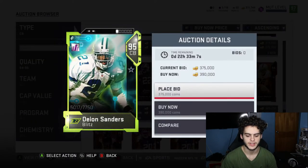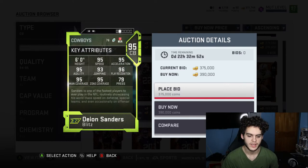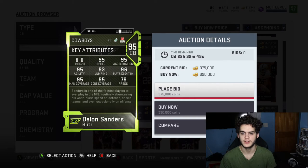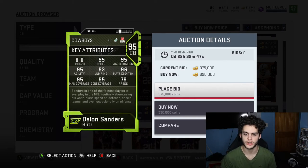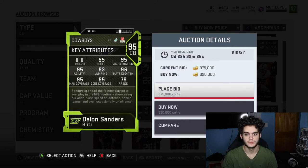A very overlooked one is Deion Sanders 95. He's not the most expensive or the newest, but he is still the best corner in the game in my eyes. His card came out like three to four months ago and he's still the best corner. He plays great for me — on offense for kick returns and punt returns, he completely destroys people. I get so many pick sixes with him. Defensively, he can out-jump and ball hawk any ball in the game. He's 390k — you need a Deion Sanders on your defense, no debate.